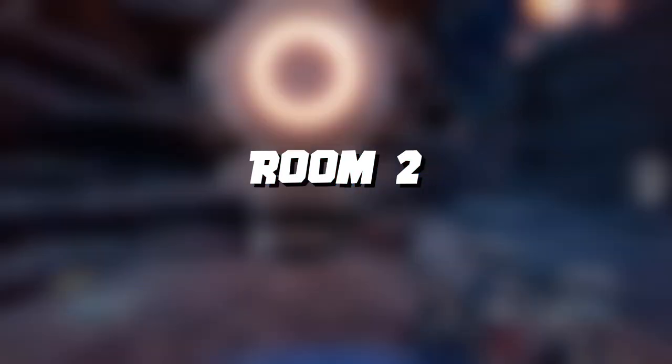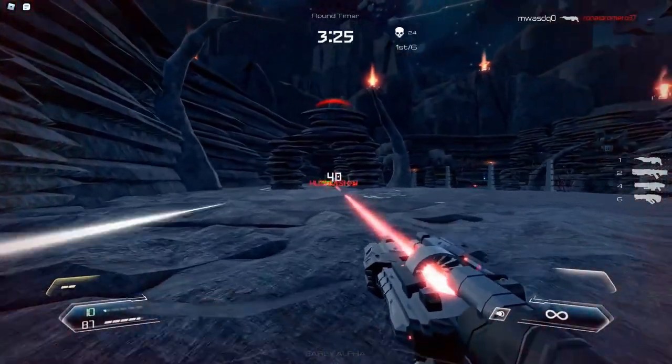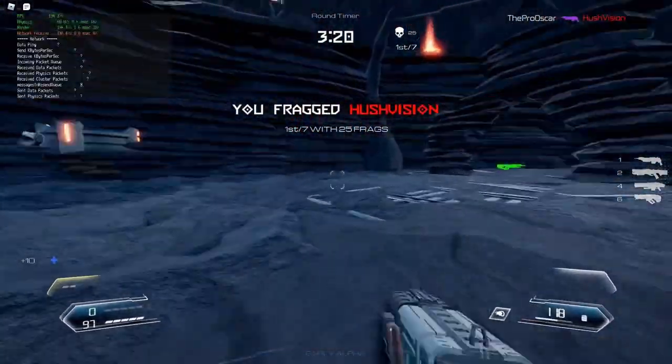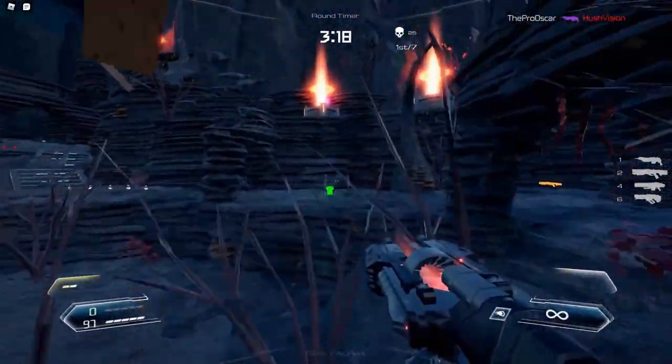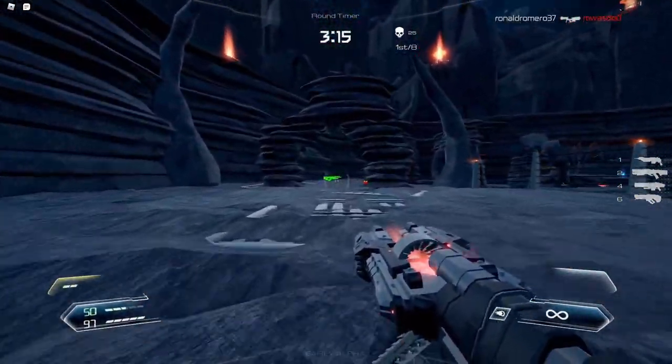Room 2 is an FPS game based entirely on the popular arcade-ish shooting game Doom. It's pretty much a counterpart for the recent release of Doom Eternal on PC and console. So if you're trying to experience the Doom game without playing Doom, then this game is for you.